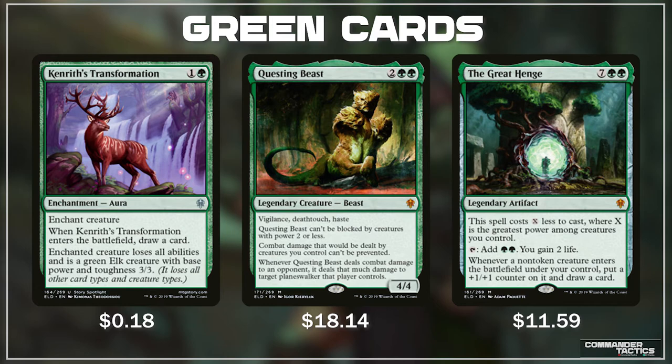Questing Beast is a 4/4 legendary beast with haste for 2, a green, and a green, with vigilance, deathtouch, and haste. It can't be blocked by creatures of power 2 or less. Combat damage that would be dealt to creatures we control can't be prevented — so no Fog effects. Whenever Questing Beast deals combat damage to an opponent, it deals that much damage to target planeswalker that player controls. A real powerhouse in any big green decks looking to play big creatures. Vigilance, deathtouch, and haste make this not only a great offensive threat but also a defensive threat in case we need to hold back and defend.